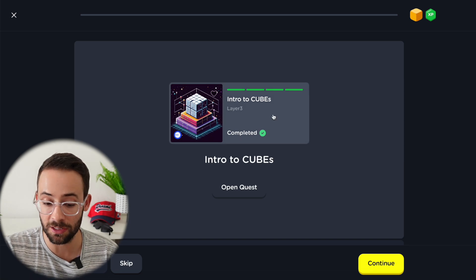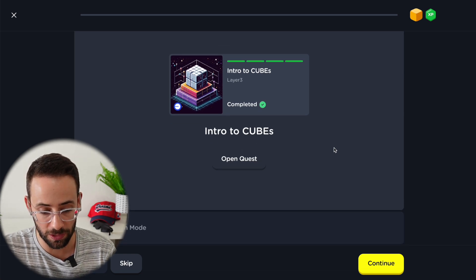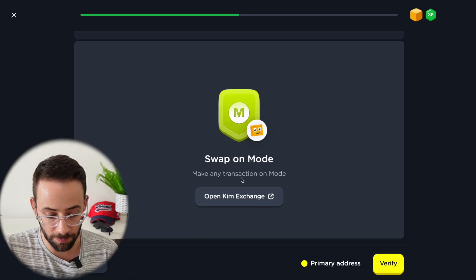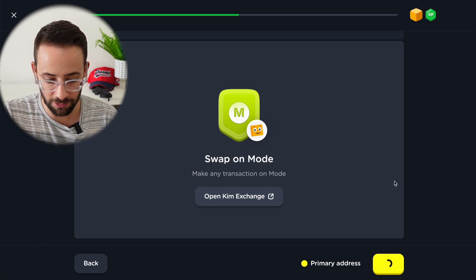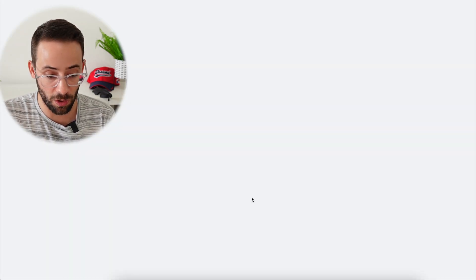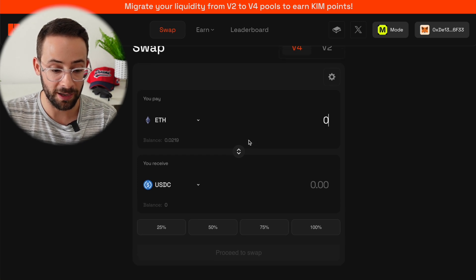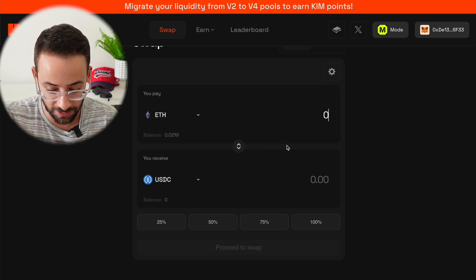When I go to do other cubes, the intro to cubes quest is usually a prerequisite to continue. To get this Mode cube I had to do that, and now I can go to the next step, which is to make a swap on Mode using Kim exchange. The verification needs to be within 60 minutes, so you have to make a new swap. This is a great multi-airdrop qualifier — I can hit the Kim exchange airdrop, the Mode airdrop, and the Layer 3 airdrop just by completing this simple quest.